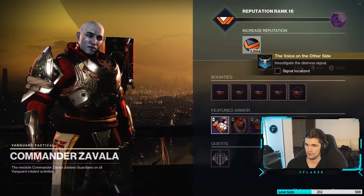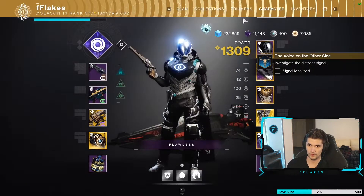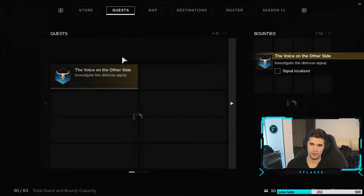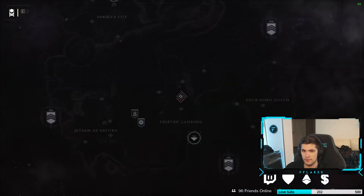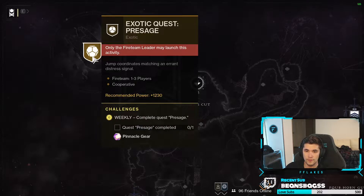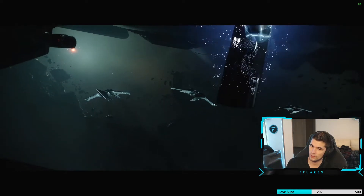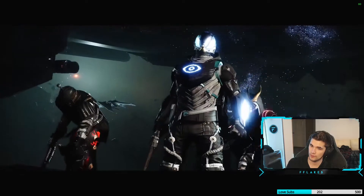Once you've spoken to Zavala in the Tower, he will give you the exotic quest: The Voice on the Other Side. You can start this quest by going to your Director and the Tangled Shore — it will be located at the top left of the Tangled Shore. Once you complete this quest, return to Zavala.